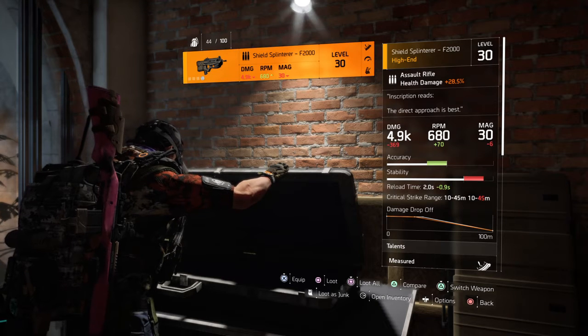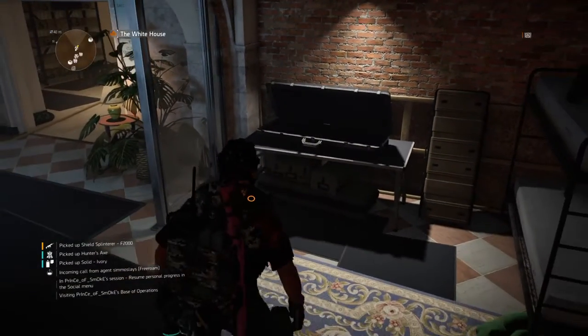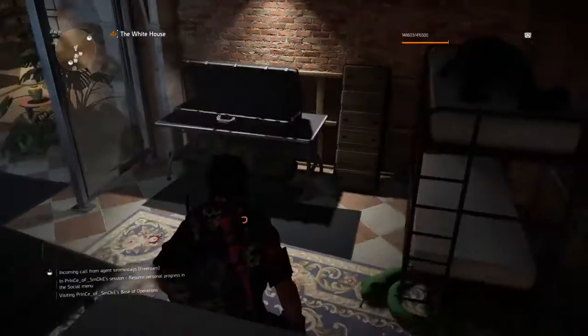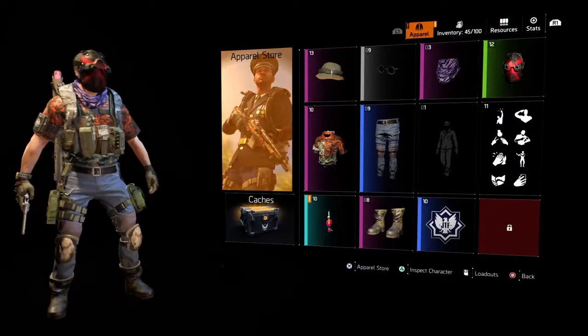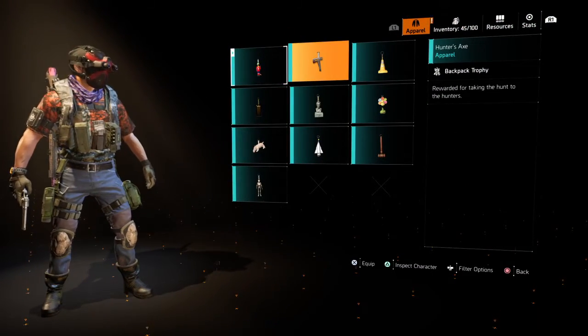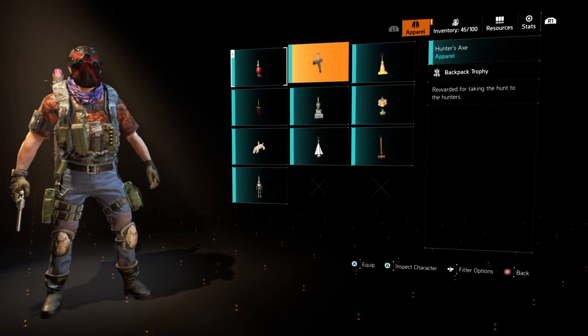Shield Splinterer F2000! It's high-end level 30 — the stability goes way down, but we'll take it. And I got two other things. I got a backpack trophy — the Hunter's Axe!